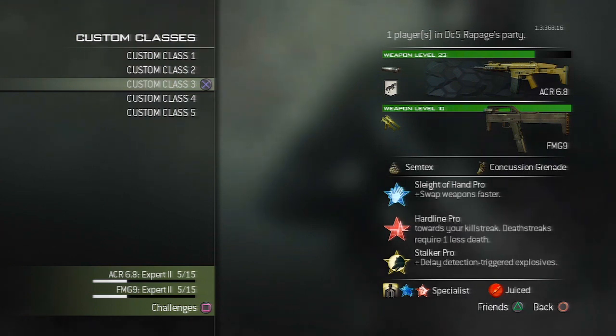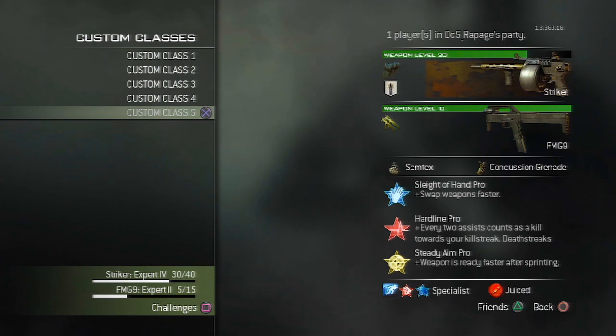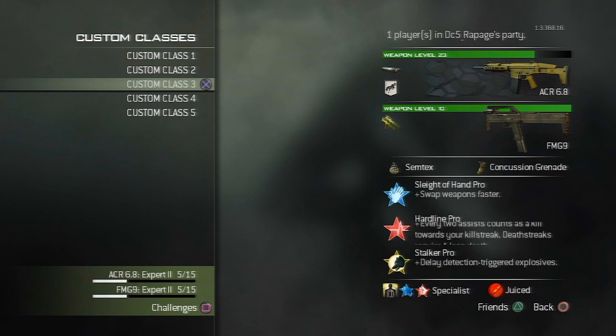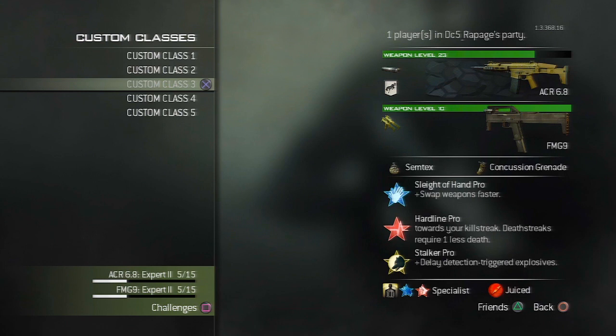That's pretty much my go-to easy MOAB class — I've picked up three MOABs with it. Use an easy-to-use gun, make sure it's suppressed so you stay off the radar, and stay to the sides of the map so you don't stay in one spot too long. Pace about 40% of the map. If the spawns switch, go to the other side and try to catch them as they spawn. Stay away from high traffic areas and shoot them from the sides.